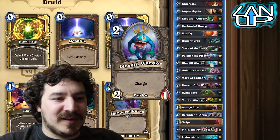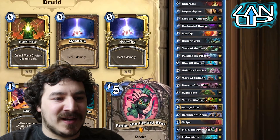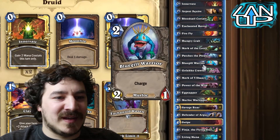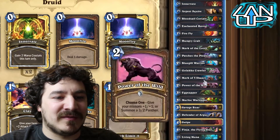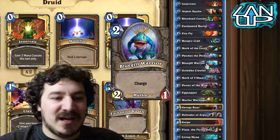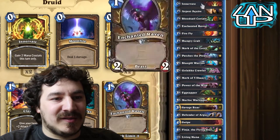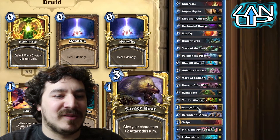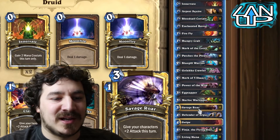There are a couple of Murlocs in this deck so they can be activated by Finja, meaning he can smash somebody and one of these comes out. They've got a lot of damage, or just two of these buffing Finja, or two of these with charge - a lot of damage. The basic concept is get a lot of them, buff them, and then get a Savage Roar involved which gives all of them plus two attack for a lot of damage.